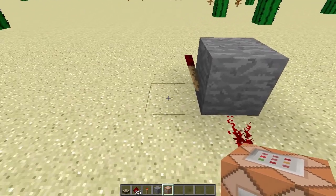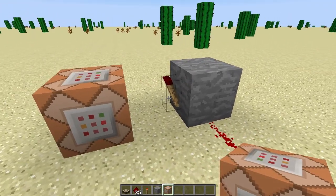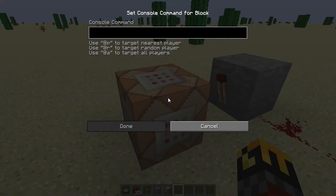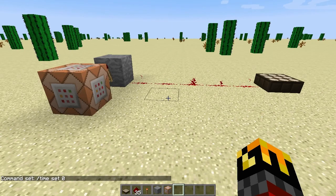Then we set our command block directly in line with the redstone torch. Thus, when the redstone torch is activated, we can activate the command block. Right-click on the command block and you bring up the command console. The command to set the time is easy — it's forward slash time set zero. Just that simple. Click done and your sensor's set.